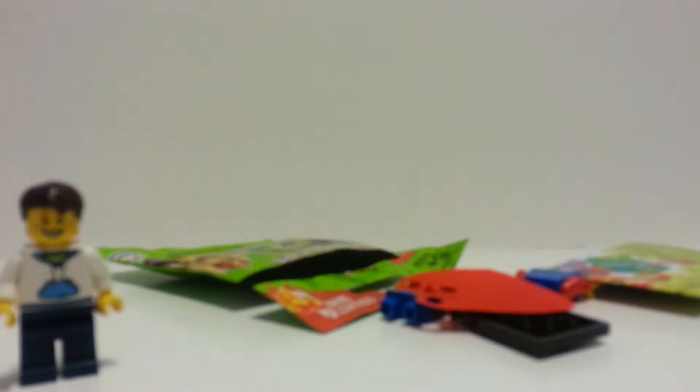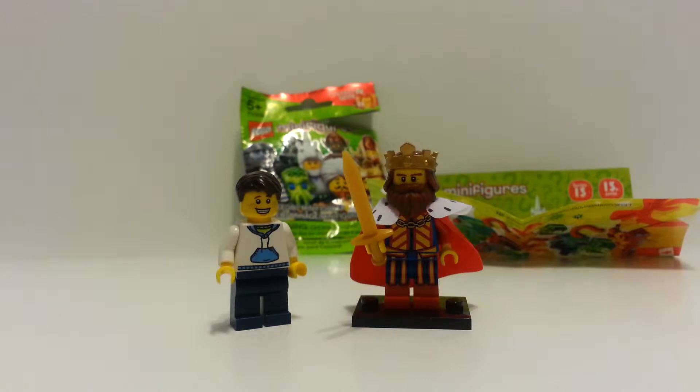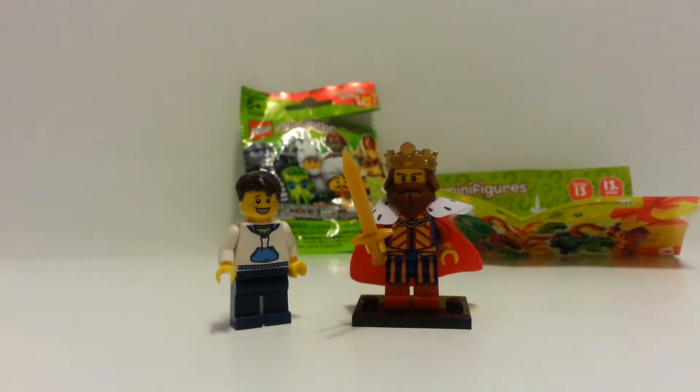Here is the classic King. It probably took a second for you to see this, but it took like five minutes for me to build because it has all those capes — it has two capes and then a beard, and then you finally put the head on. It's such an awesome figure despite all that.